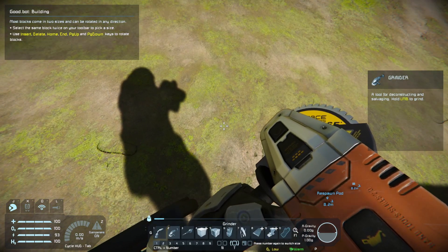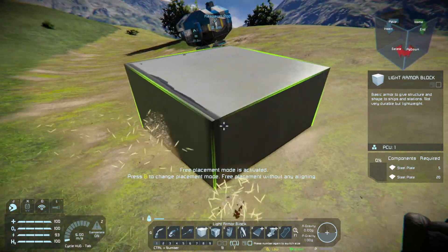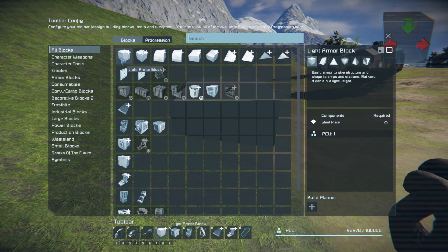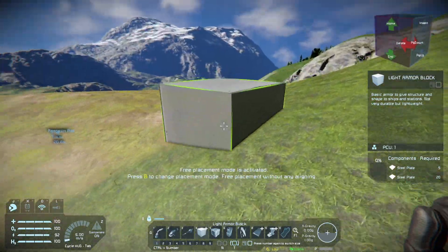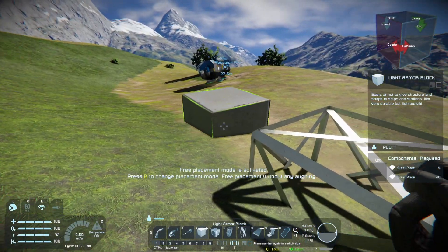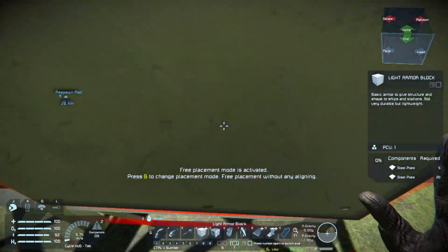We have light armor block - it requires 25 steel plates. The heavy armor requires a metal grid and I don't think we can get into that yet, so let's just stick with what we got. Mistakes are going to be made inevitably. Just because I've done some research doesn't mean I know everything about the game - I just didn't want to start off with absolutely nothing being accomplished.